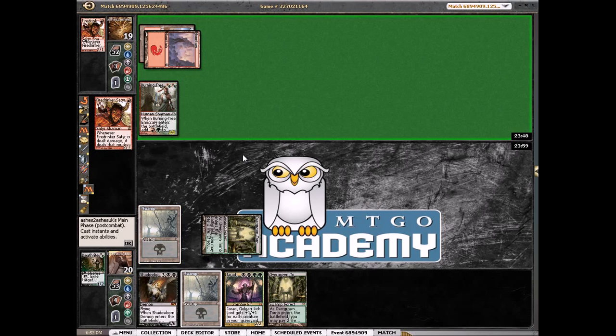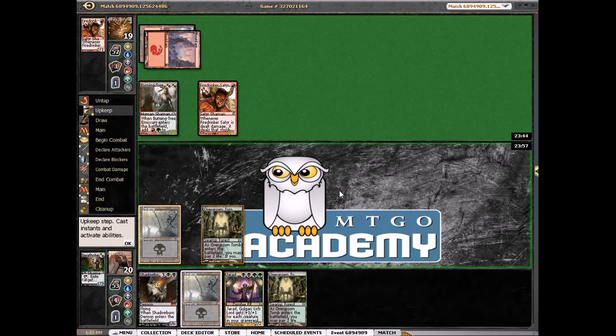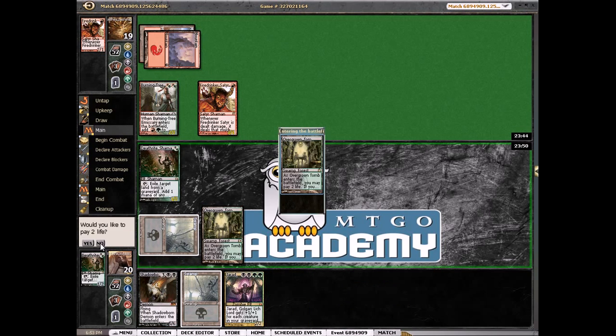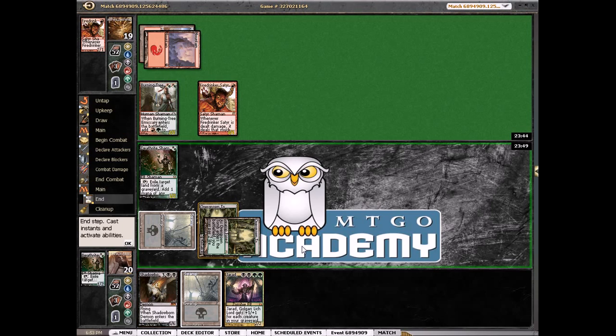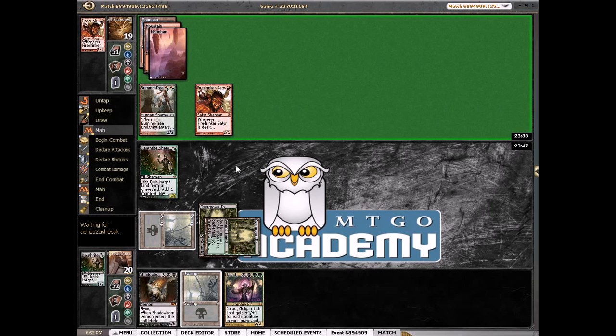Burning Tree into another one. Here we're looking for a Sylvan Caryatid, a Satyr Wayfinder, or another Deathrite Shaman. We're actually going to block again if he gives us the chance, because once again we have no way to fill up our graveyard. We could gain a couple life, but there's a good chance this dies fairly quickly, so it's better just to trade it off as soon as possible.